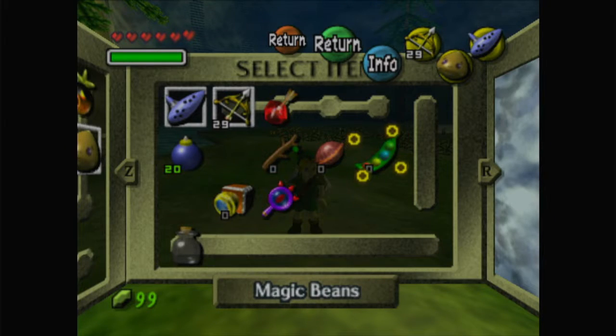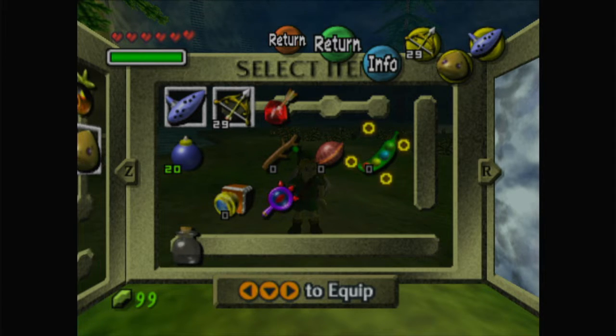What's going on everyone and welcome back to another episode of Majora's Mask. Last time we took on the Snowhead Temple and freed the second giant by killing the evil mechanical bull goat.